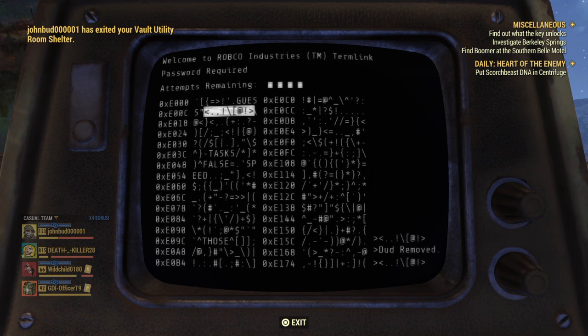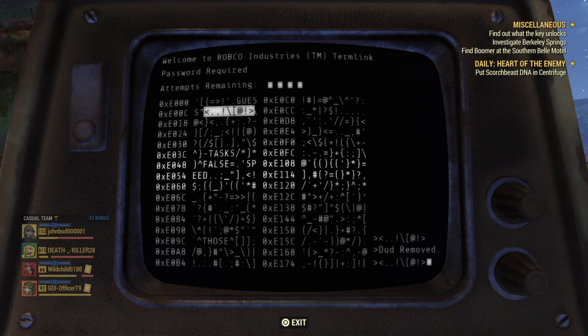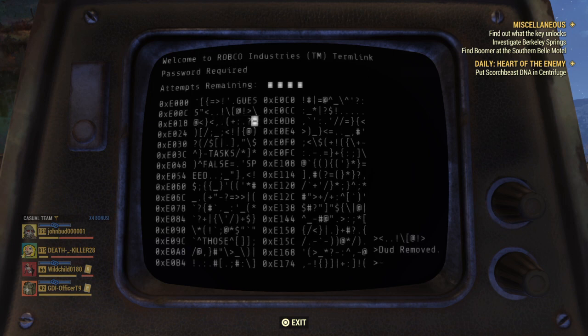So duds are removed, and duds will be removed per thing, and then you know they're not going to show up again. So you're going to have to keep finding them all around these lines right here. This one could be one — usually you just have to get lucky enough and hope to find one.